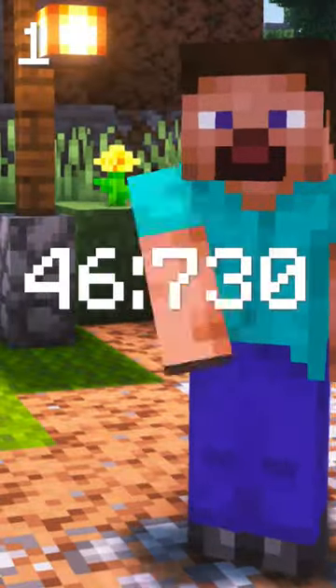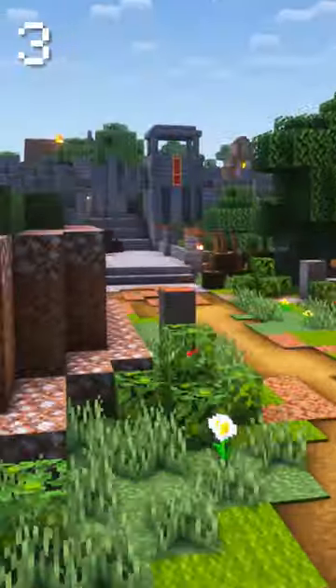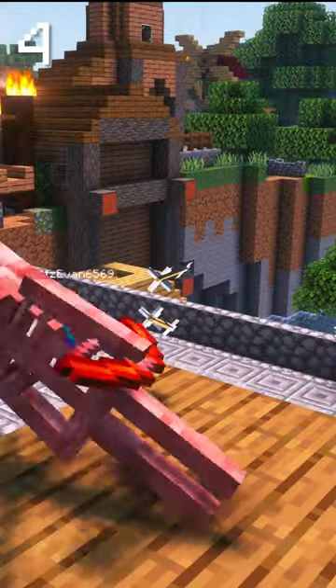Squid Coast is the shortest level in Minecraft Dungeons with a speed run time of 47 seconds. Completing Squid Coast leads you to your camp with a Happy Camper achievement. Squid Coast is playable both on the regular and arcade versions of the game. There are 10 item drops and 10 objectives throughout the level.